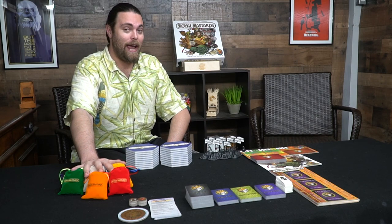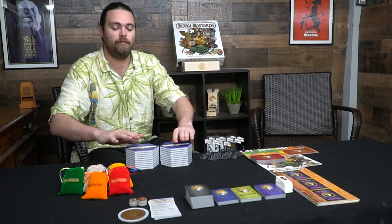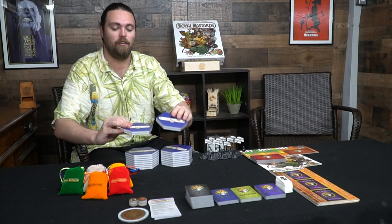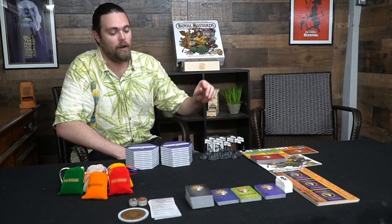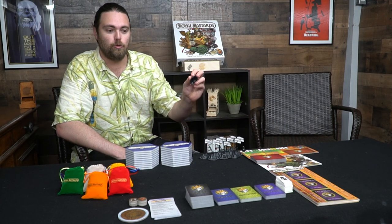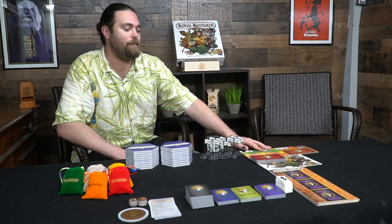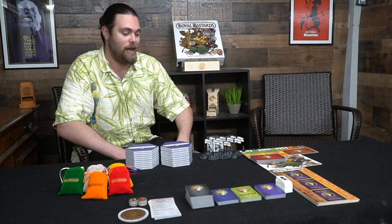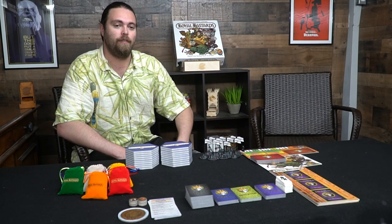There are eight player bags for eight different players — you can choose any color you'd like. All the tiles are magnetized to the point where they connect to each other and stack on top of each other, which is a nice way for scoring as well as placing them down. There are flags which are used for battles throughout the game. You'll have a contest tracker along with three different seasonal trackers and a marker that moves through all nine different turns of the game.